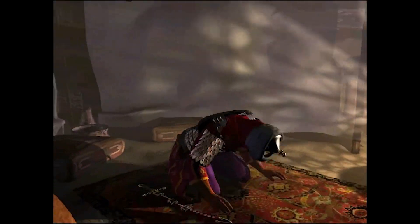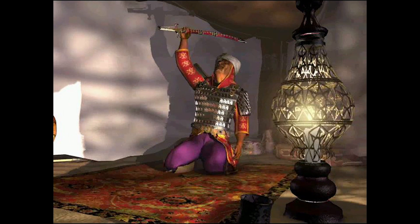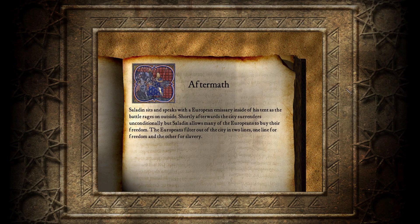This was actually one of the longest and probably most interesting missions in the Saladin mini-campaign. I had a lot of fun playing it — hope you had a lot of fun watching it. Thank you very much for watching as always, and hopefully we'll be moving on to the third mini-campaign next week. Saladin sits and speaks with the European emissary inside his tent as the battle rages on outside. Shortly afterwards, the city surrenders unconditionally, but Saladin allows many of the Europeans to buy their freedom. The Europeans filter out of the city in two lines — one for freedom and the other for slavery.